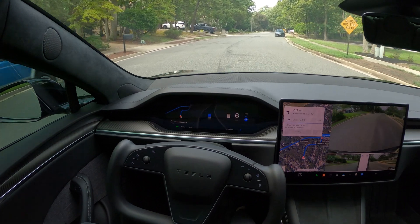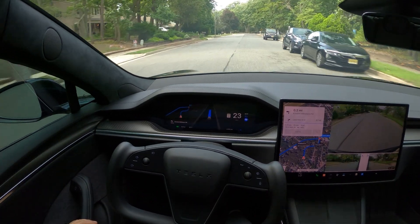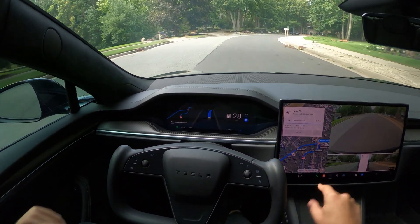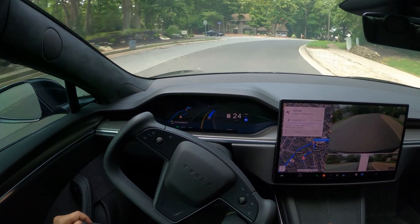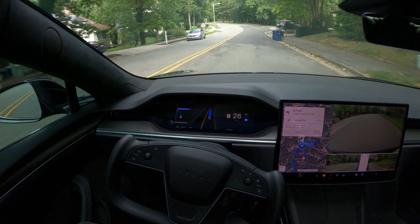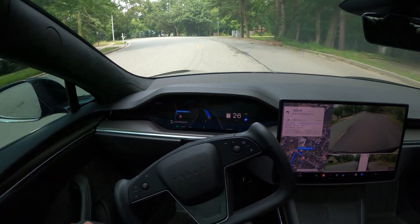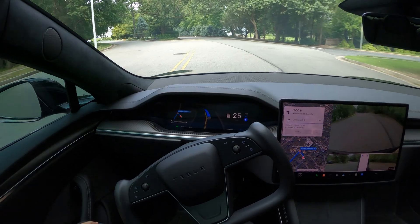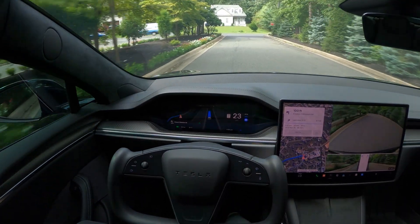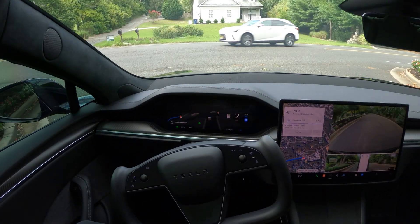Hi guys, welcome back to another FSD 12.5.1.1 video. We're going to be doing some local driving and testing some things on the highway as well. In my previous videos I found a way to change some settings on the highway, so when we hit the highway I'm going to change some settings and see if the car is going to stay in the middle lane. We'll also be testing stop signs, stop lights, and other scenarios, so stay tuned. If you're new here, please consider subscribing and check out some other content on the channel.